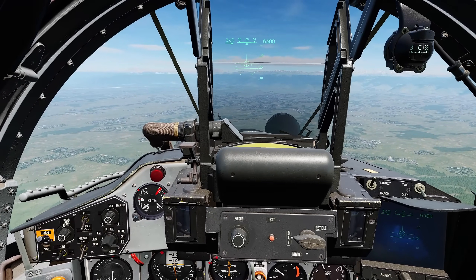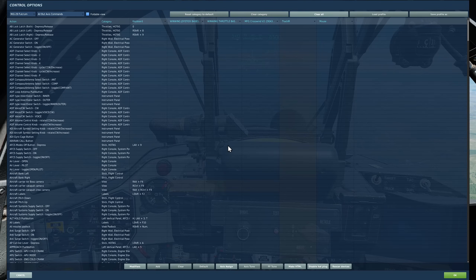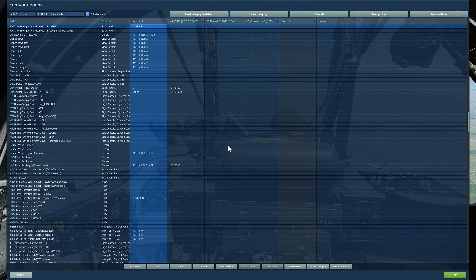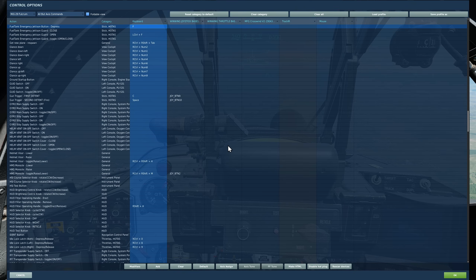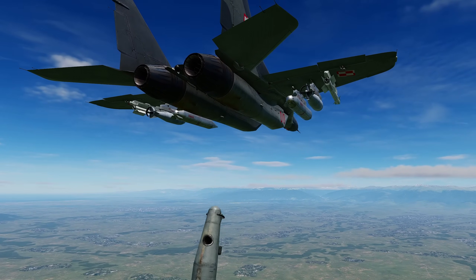Next, jettison. Let's jettison everything. First, to drop your centre tank, you have to first press the fuel tank emergency jettison guard open — that's so that you don't jettison it by accident. Then once that's open, press the fuel tank emergency jettison button. So do the guard, then press it — fuel tank away.